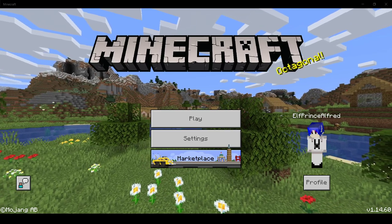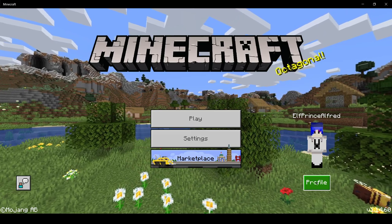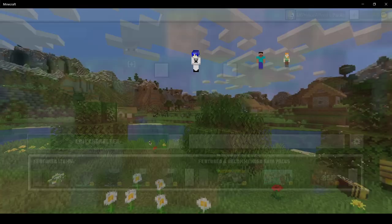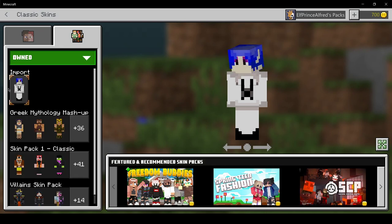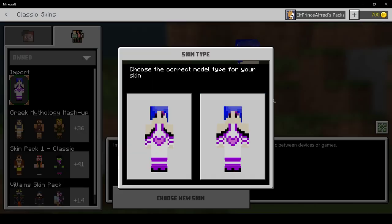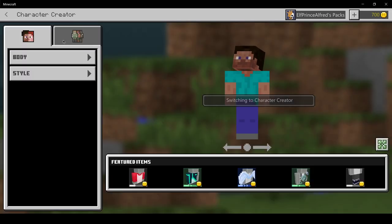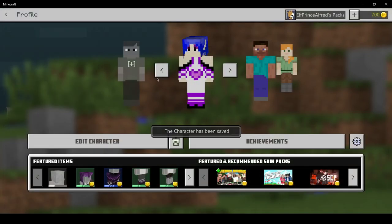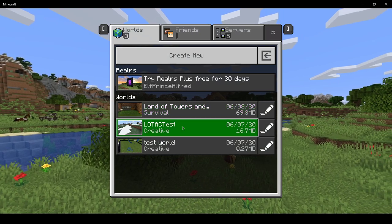Hi everyone, it's Alfred, welcome back to Minecraft. I've got some new stuff — for one, I worked on my skin, SCP Minecraft, that's wild anyway. Ba-bam! Yeah, I think this is the correct one. Look at me, I'm a little maid-o.